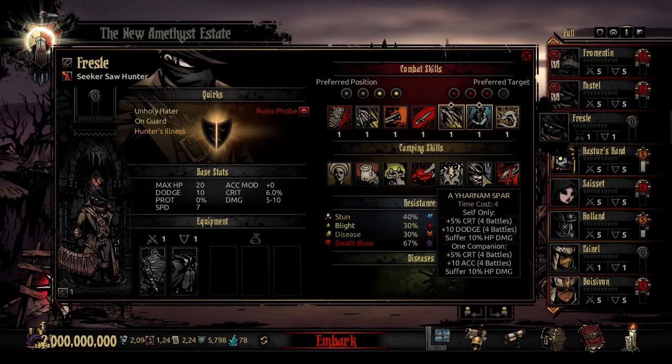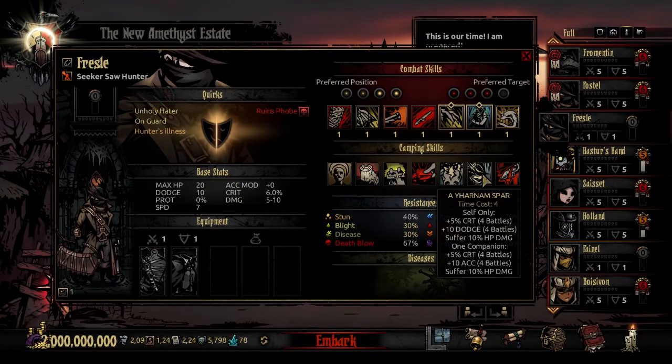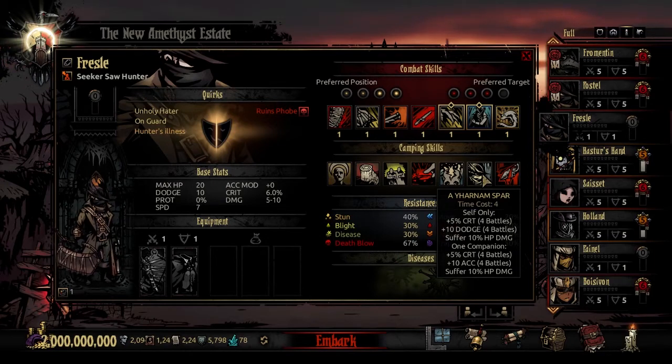The third unique camping skill is Yharnam Spar - time cost 4. You select an ally, and both spar while resting. The Saw Hunter gains 5% crit and plus 10 dodge for 4 battles, but suffers 10% HP damage from sparring. The companion also gains that 5% crit and 10 accuracy, but also suffers 10% HP damage. It's a fun party buff if you've got 2 real attacking units - not a bad way to spend 4 points, though there may be more useful camping skills in your party. If all else fails, it's not a bad way to buff yourselves through the rest of the dungeon.